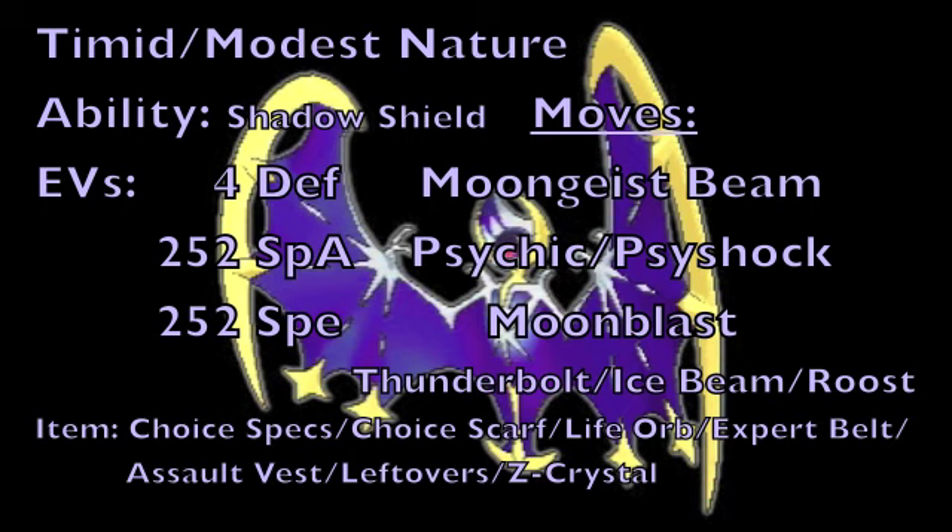Thirdly, we're going to run Moonblast because this Pokemon needs a really good way to deal with opposing Dark-type Pokemon that would threaten it with a 4x super effective attack, and this is definitely the move of choice as it also has a chance to lower your opponent's Special Attack. For the last move slot, either running Thunderbolt or Ice Beam for additional coverage, or running Roost to allow this Pokemon to recover HP and last a lot longer on the battlefield while continuing to threaten opponents with its powerful Special Attacks.